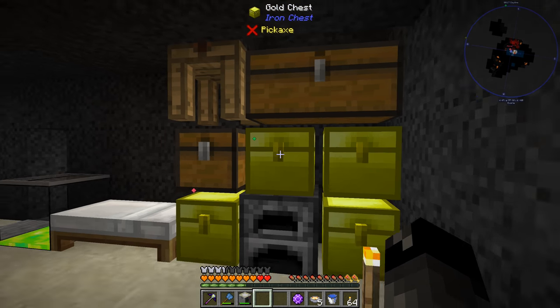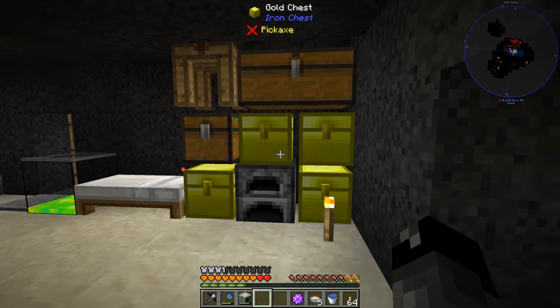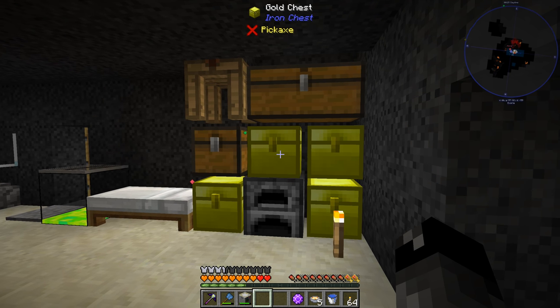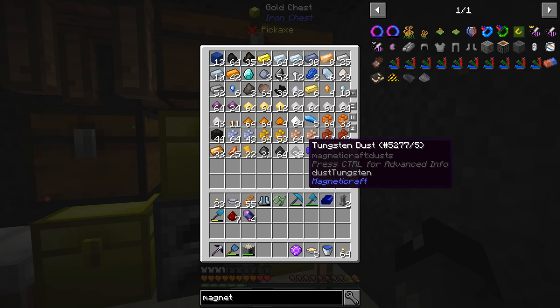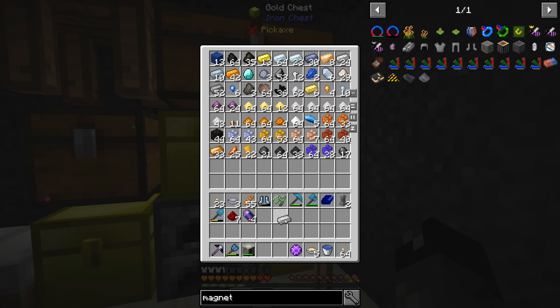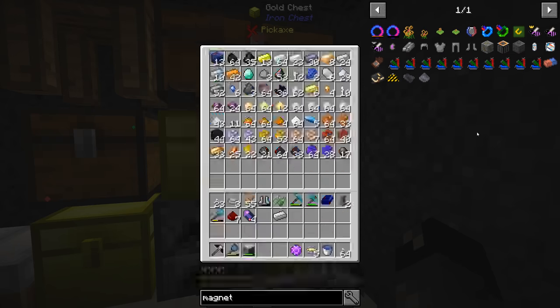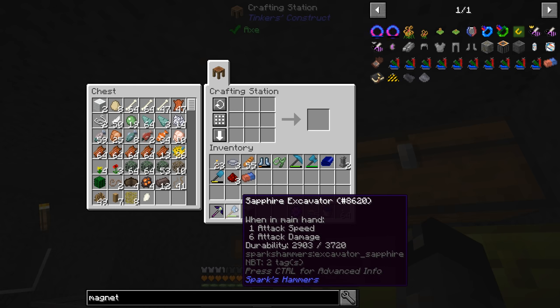I made myself another chest - we've been running out of room here. Ideally I'd like to condense everything into diamond chests but I don't really want to make the diamonds just yet, so more gold chests it is until we can get into Applied Energistics. We have the one iron ingot, the fluix, and the redstone - that's everything - so let's craft that magnet up.